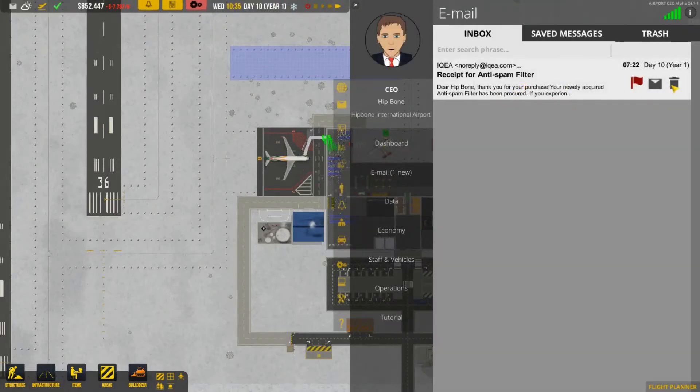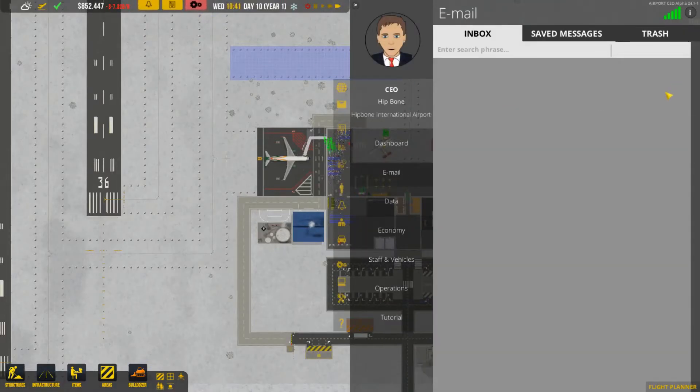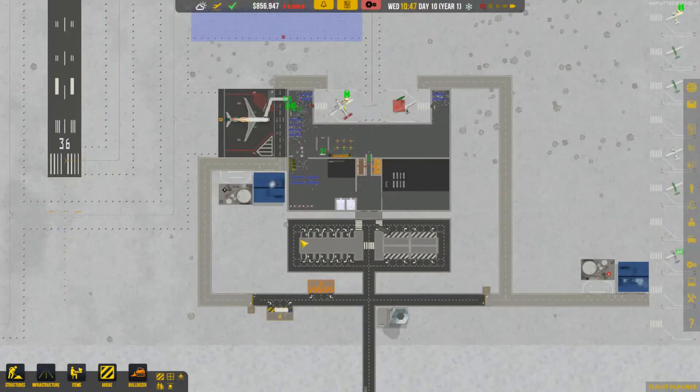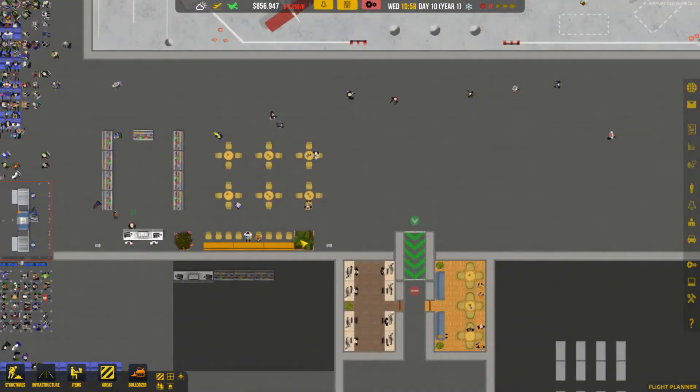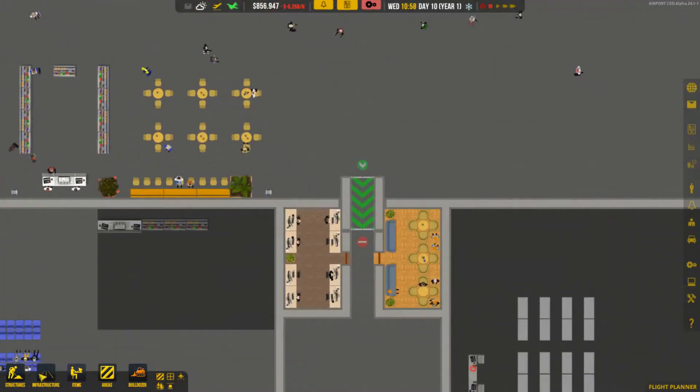We have an email - receipt for anti-spam filter. We won't get any spam. What we should do is make some bathrooms - that's the one we still need to do. We're going to do that - we don't need to pause the game for that.